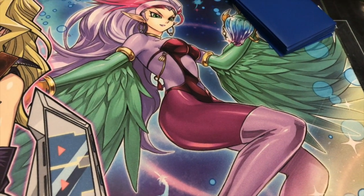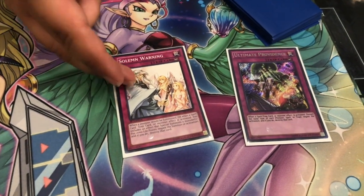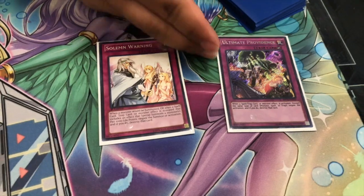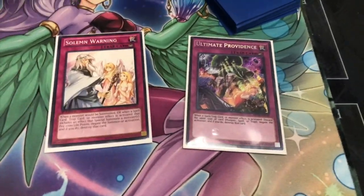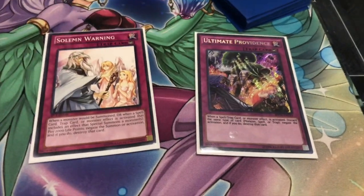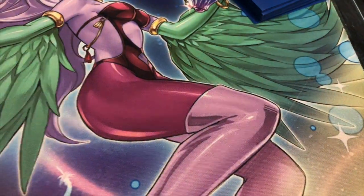The last two cards: one Solemn Warning — standard — and one Alternate Providence. Basically it's like Solemn Judgment, but instead of paying half your life points, you discard the same type of card from your hand. That's it for the main deck.